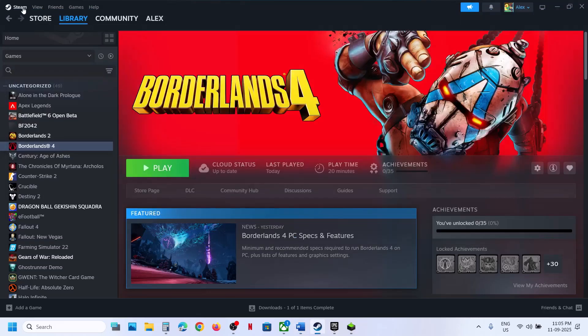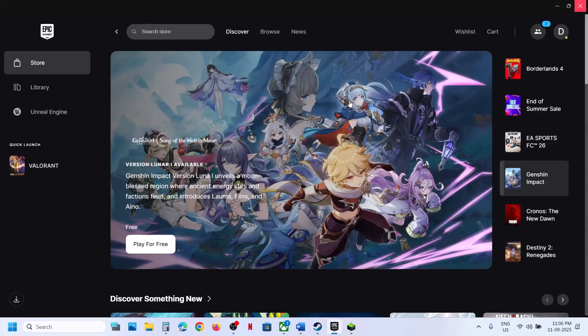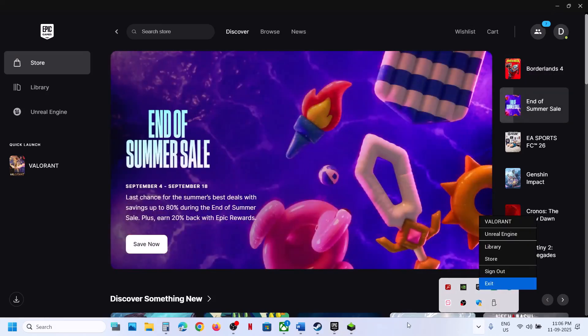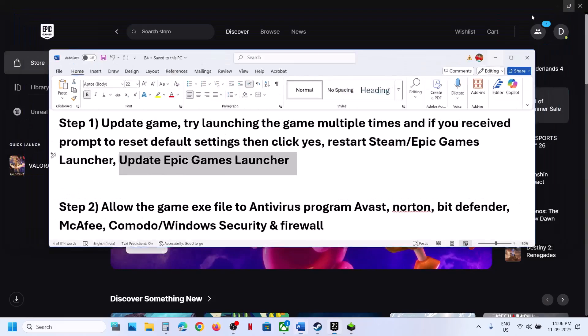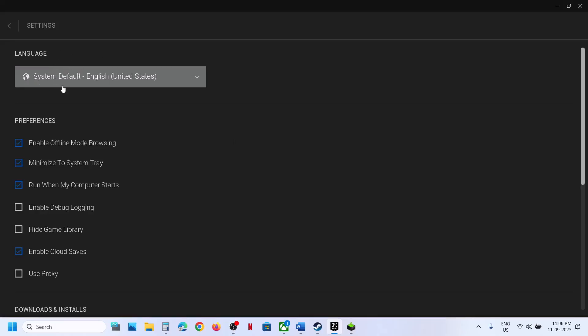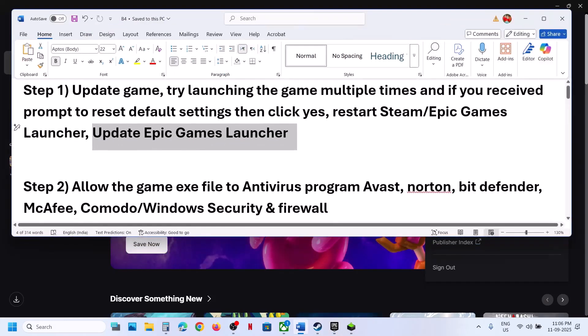If you have the game on Steam, click on Steam, then click Exit. Once you exit, relaunch Steam and check. If you have the game on Epic Games Launcher, click the hidden icon in the taskbar, exit Epic Games Launcher, then relaunch it. You can also update Epic Games Launcher by clicking your profile icon, going to Settings, and clicking 'Update and Restart' if an update is available.